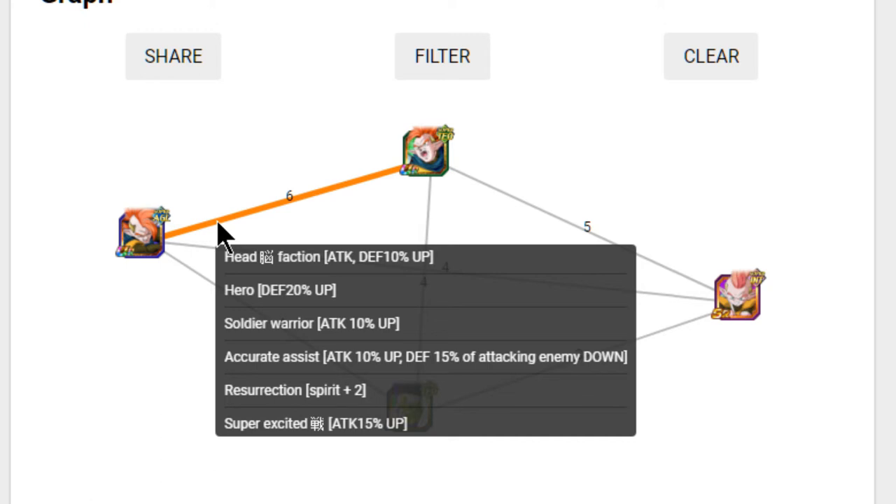That's attack plus 15%, 10%, 10%, and 10% — so 45% total attack links. With Hero they give each other defense plus 20% and two keys. If you have the two of them together they're going to be really good linking buddies. Unfortunately, the only real team I could see them being linked on together would be either a Revived Warrior team or a Heroes team. Heroes teams only give 50% leader buffs right now, while we're already at 150-170% for other leader abilities.